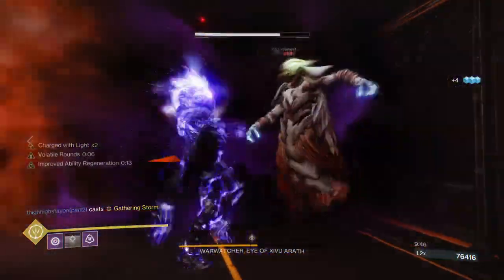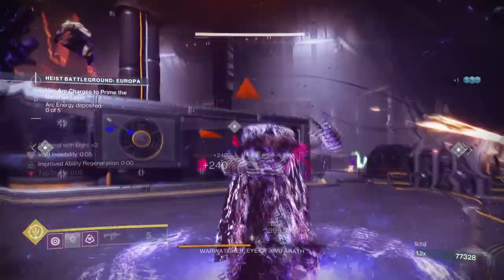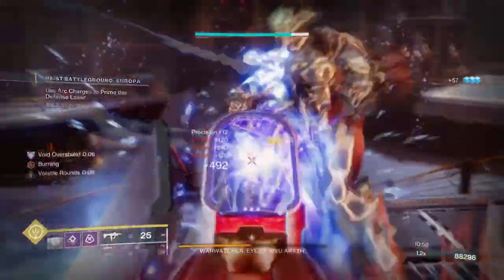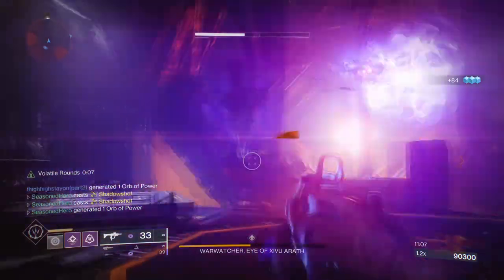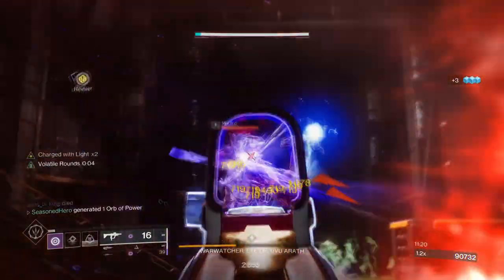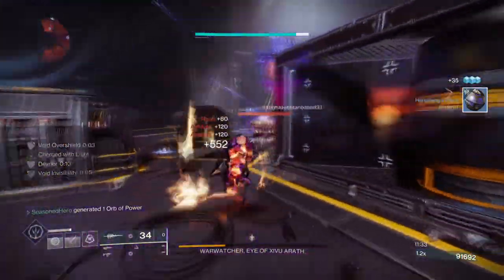The mods required are down to the user and what you have left over, as the build is very good without needing specific seasonal or standard mods. Bountiful Wells, Font of Wisdom, All Might, Reaping Wellmaker, and Taking Charge is what I went with, but you can swap out Font of Wisdom or All Might for High-Energy Fire for that plus 20% weapon buff. This is what I would call a fully supportive and aggressive Gyrofalcon build, as it will not only allow you to stay invisible as long as you like, but you'll also be getting overshields, volatile rounds, damage buffs, debuffs, and flexibility for whatever you like to change. You don't need seasonal mods to make the build better as the current options provided by Bungie are more than enough, but the most important part is that you are using everything at hand and fully appreciating the exotic as the developers intended.